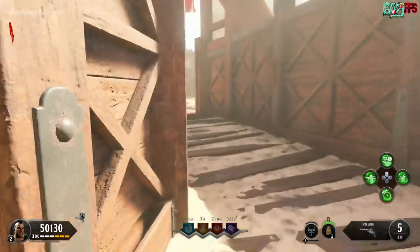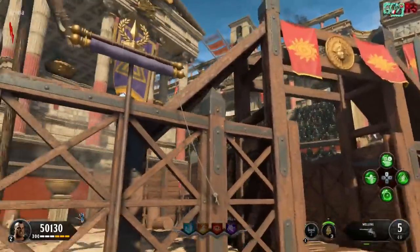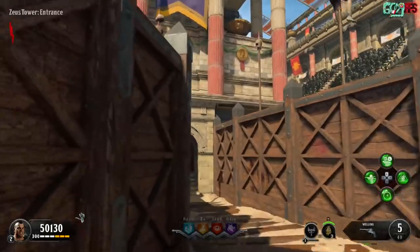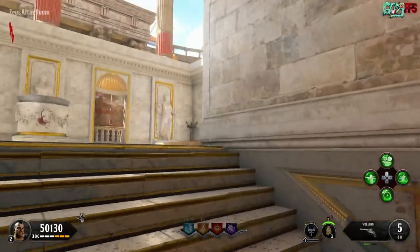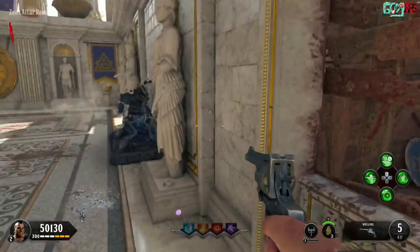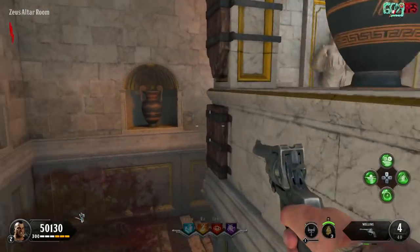The fourth and final coin you need to shoot is over in the Zeus area. You can do these in any order, it doesn't really matter. This one is going to be on one of the Greek statues on the side, and it's purple. You shoot it and then it plays the song Mad Hatter.